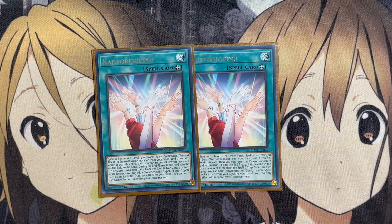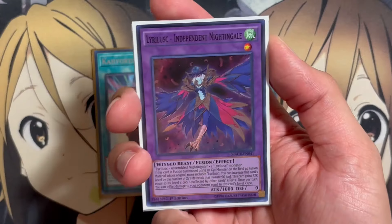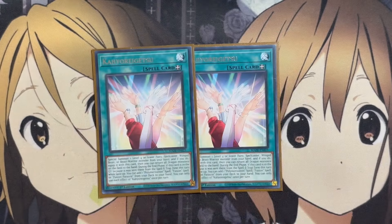Kahoyori Getsu special summons one level 4 or lower Fairy, Spellcaster, Winged Beast, or Beast Warrior monster from your hand and equips it with this card, then returns all Dragon monsters on the field to the hand. During the end phase, if this card was sent from the spell and trap zone to the graveyard while face up, you can add one Polymerization Spell, Fusion Spell, or Fusion Parasite from your deck to your hand — useful since we run Instant Fusion to go into our Lira Lusk fusion monster, Lira Lusk Independent Nightingale.